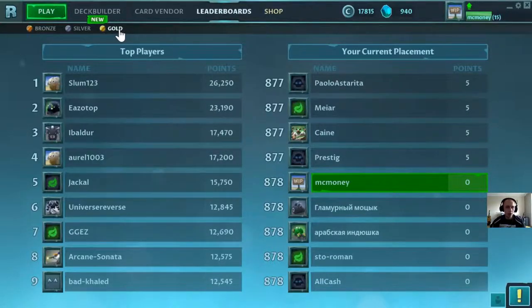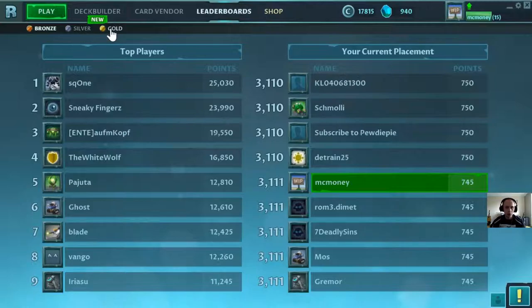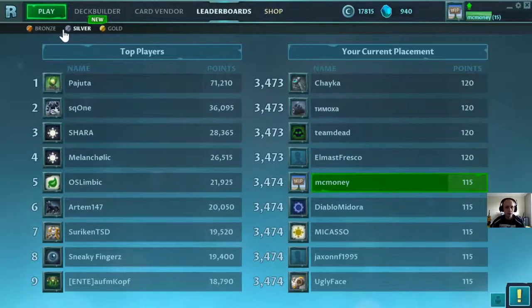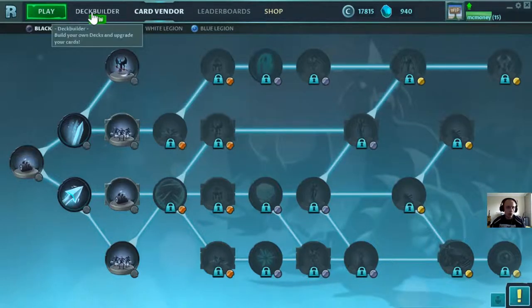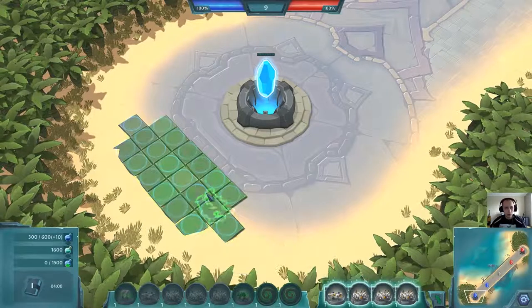If your deck contains a gold card, your deck is a gold deck. If you have silver cards and no gold cards, your deck is silver. If you have only bronze cards, your deck is bronze. So you can compete on three different rank levels with three different decks. For now I don't have many cards unlocked, so I'm playing with a bronze deck. Let's play another game.